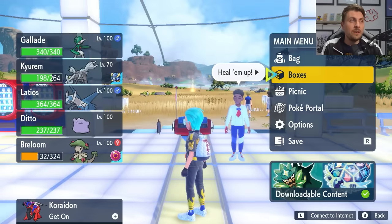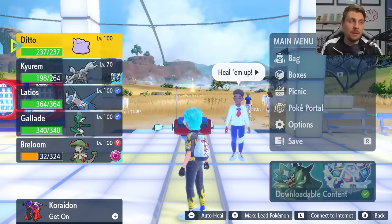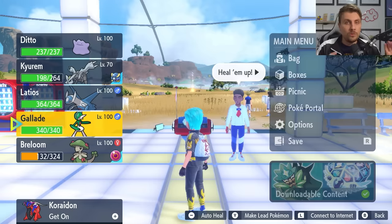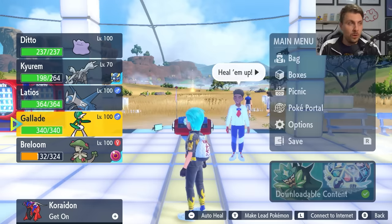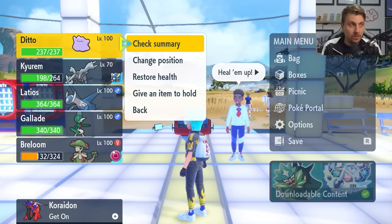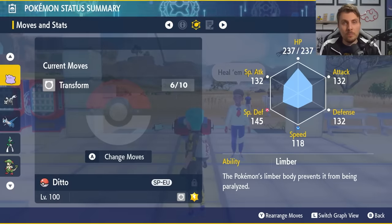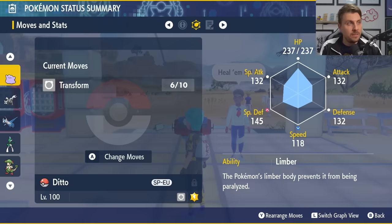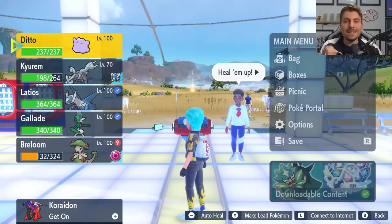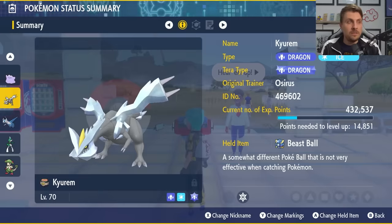There are a few prerequisites you're going to have to do to be able to perform this in-game. First, set up your party — you'll want five Pokémon in your party. The first Pokémon needs to be a Ditto, so you're going to have to go out and get yourself a Ditto. Make sure it hasn't got its hidden ability — not the Imposter ability, but the Limber ability — because you don't want it using Imposter in this process.